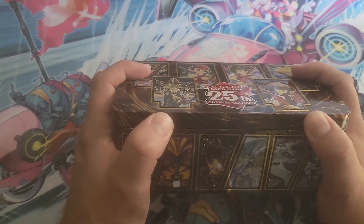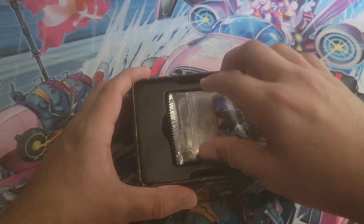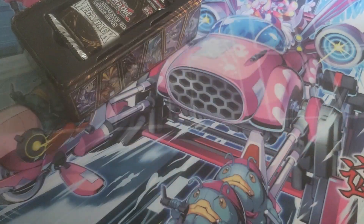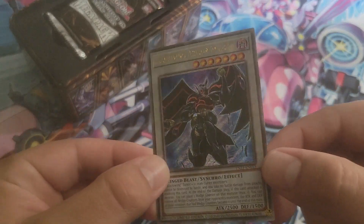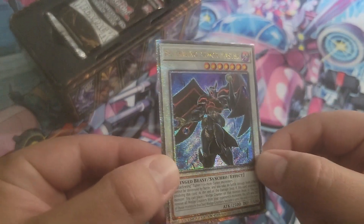But without further ado, guys, let's open this bad boy up. So we have the back wing. Let me open it up. Look at this — Quarter Century Rare with starlight foil, Black Wings Armor Master.